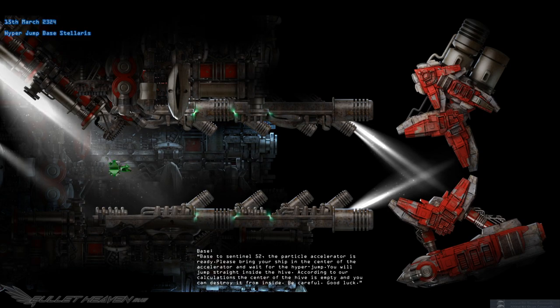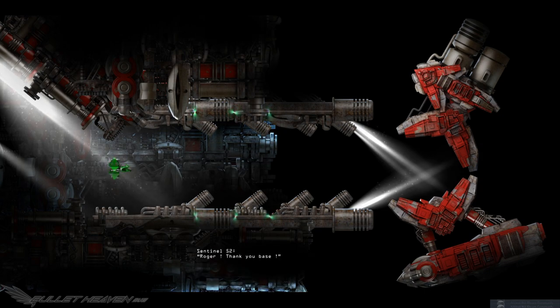Base to Sentinel 52, the particle accelerator is ready. Please bring your ship to the center of the accelerator and wait for the hyper jump. You will jump strike inside the hive. Regarding your calculations, the center of the hive is empty, and there you can destroy it from inside. Be careful, good luck. Roger, thank you base.